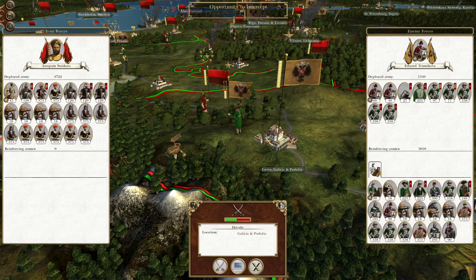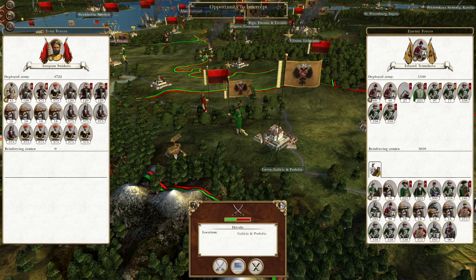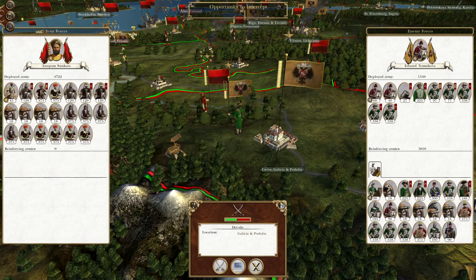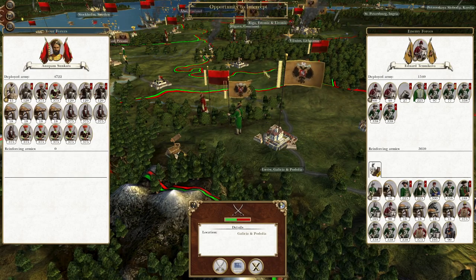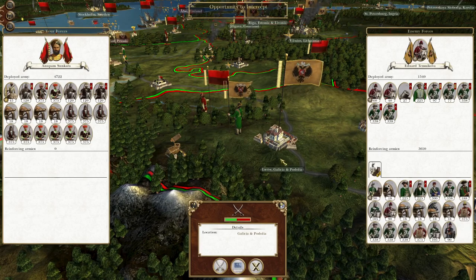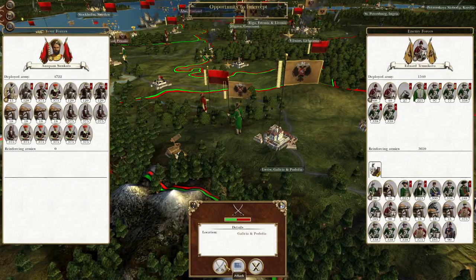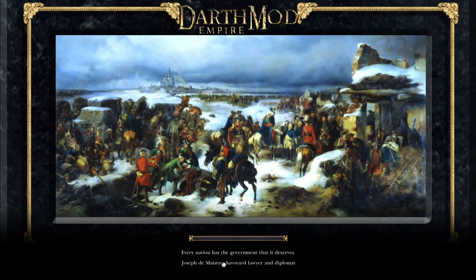What's up guys, this is the Roveman and I am back to bring you the next episode of my Empire let's play as the Kingdom of Mysore. In this episode we have intercepted Russian forces around the city of Lviv and we're going to destroy them and push them east. The garrison in the city is at full strength - we will tear them to shreds, with plenty of troops to the southeast ready to take advantage when they get pushed back.